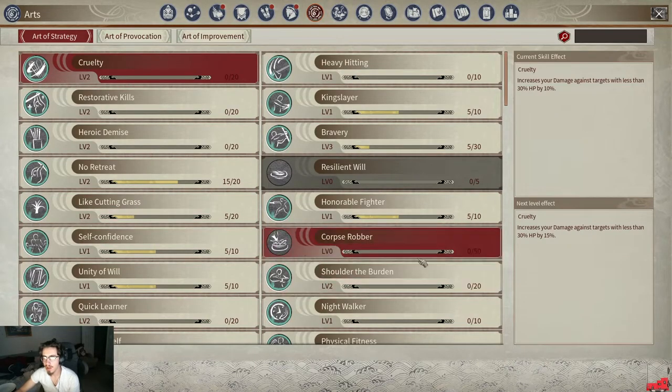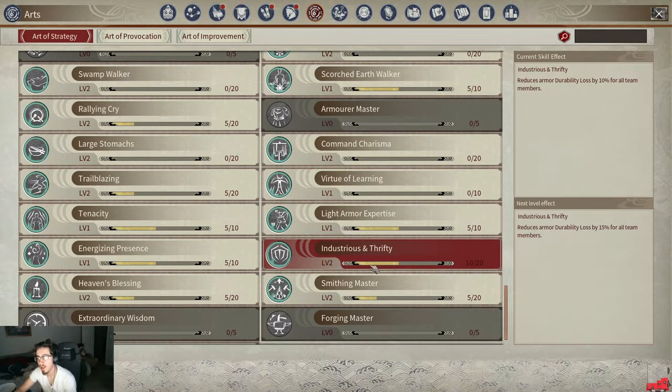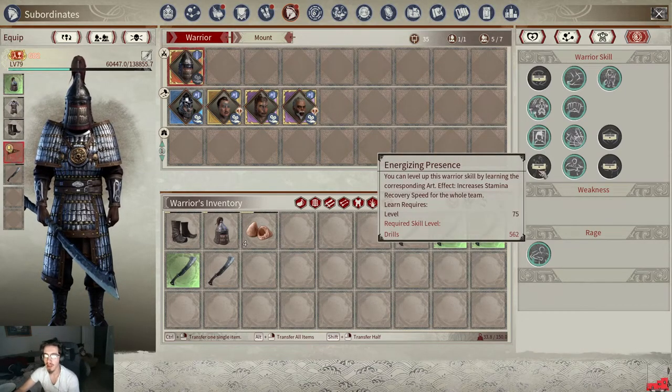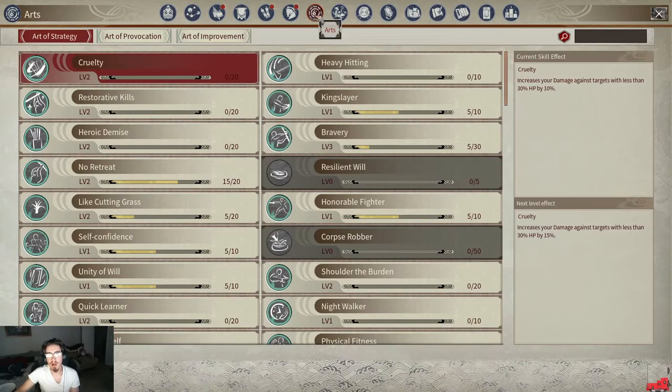If you go over to your Arts and look around, here it is — Industrious and Thrifty reduces armor durability loss by 15 percent for all team members. It's level two right now; the previous level was 10 percent, the next will be 15 percent. In order to get these benefits, you have to have characters with these skills. You level them up, you get the Arts, and they will activate. Whenever you're traveling with your warriors, those skills take effect for your character as well.